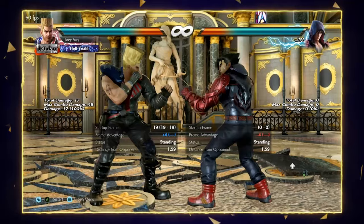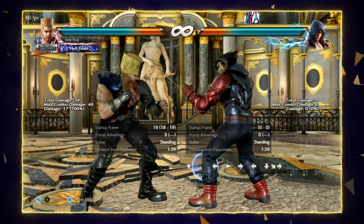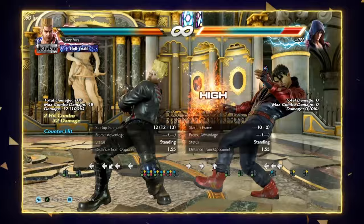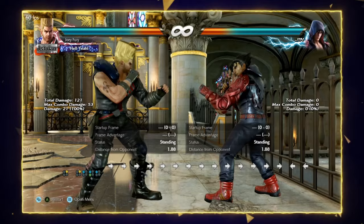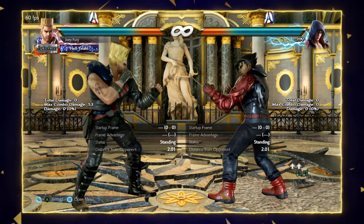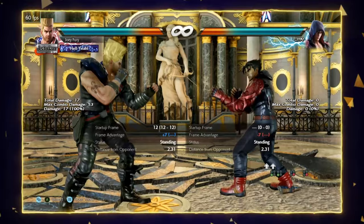Sidestep 3 is a move you will make use of a lot in matchups where QCF3 feels a bit too risky. This one is only minus 12 on block, it gives plus 4 on hit, and on counter hit it's going to give a free back 1-2, which is insane damage. It's especially terrifying for the opponent when their back is against the wall, because it leaves Paul right in their face on hit, and that counter hit back 1-2 guaranteed is going to wall splat.